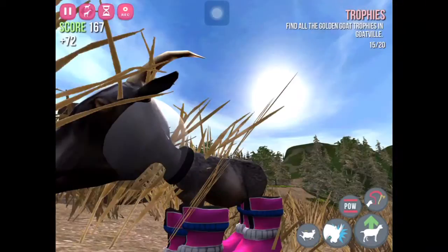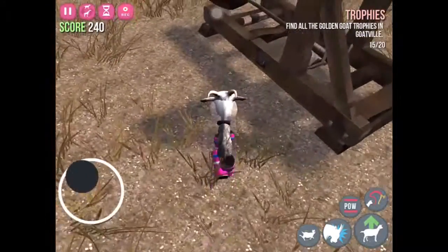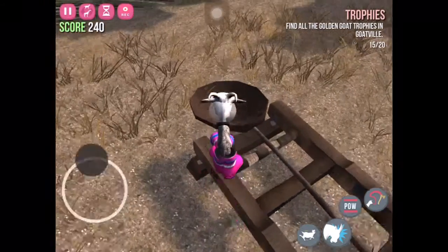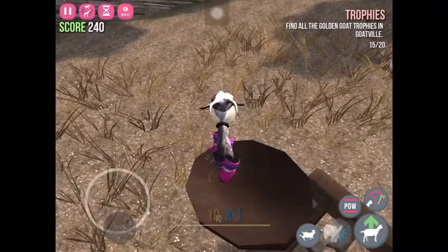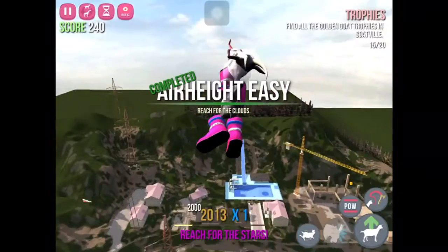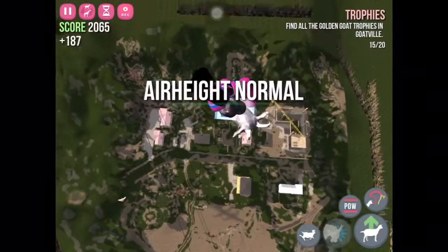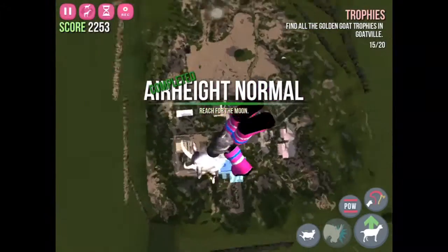Do you remember that super bounce glitch that we did earlier? Well, you can do it again. You can go over here, and then as Space Goat, jump there and turn off your power. And then right before it flings, you turn it back on and lift off. Just like last time, you will keep on flying until you press the power button one more time.